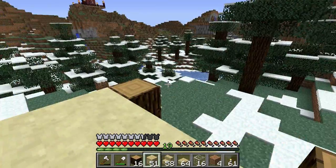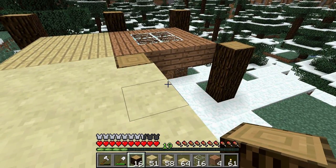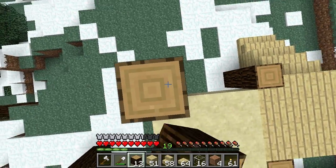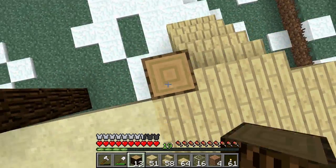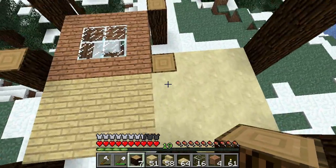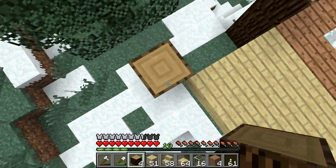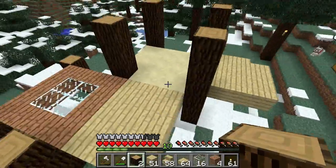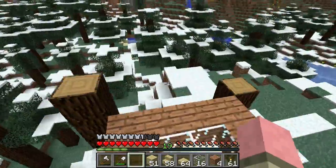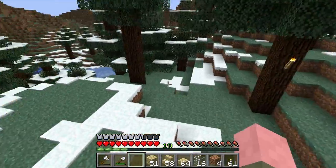Let's get some walls up. I hope I have enough of the beams — I may have to chop down more trees. Let's go up three: one, two, three. I'm definitely not going to have enough. Well, that's okay — I'll cut them down and I'll regrow them. That's how we roll. We are environmentally responsible and conscious about such things.